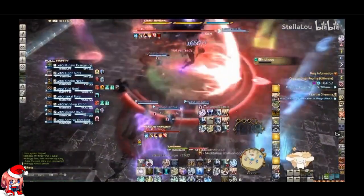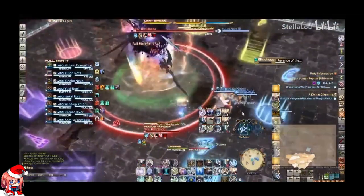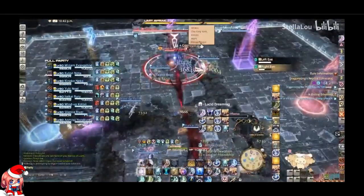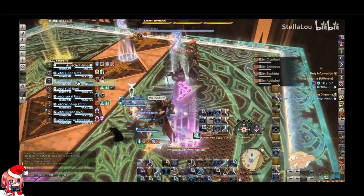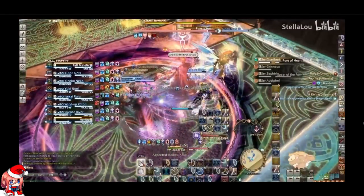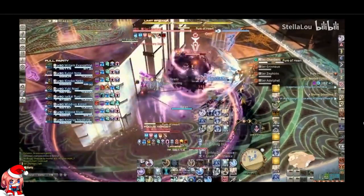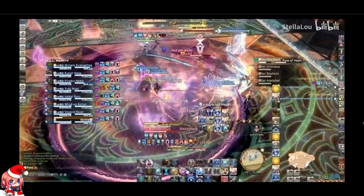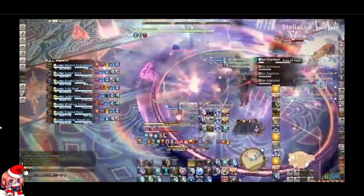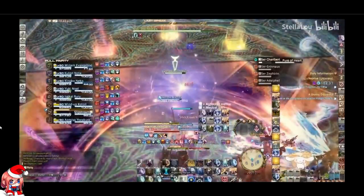What I'm more interested to know is how do they do the intermission phase? Like, how does the Astrologian just handle the solo healing? Or does the Paladin do clemencies as well there? He heals everyone with... Tank LB, then Aspected Helios. Let's see — is the Paladin gonna cast Clemency to heal here? Or does the Astrologian... okay, he keeps on casting Aspected Helios.